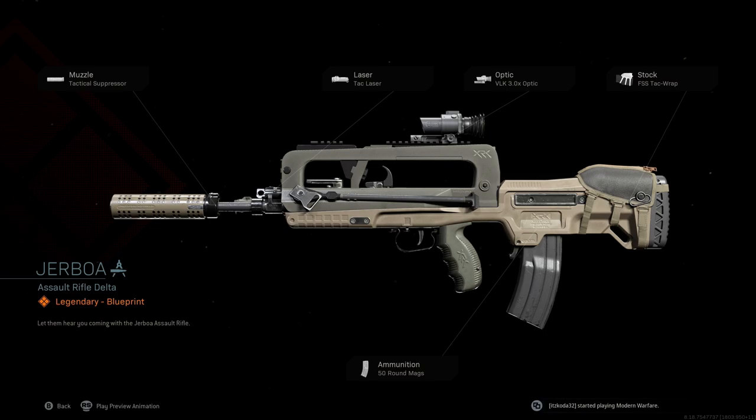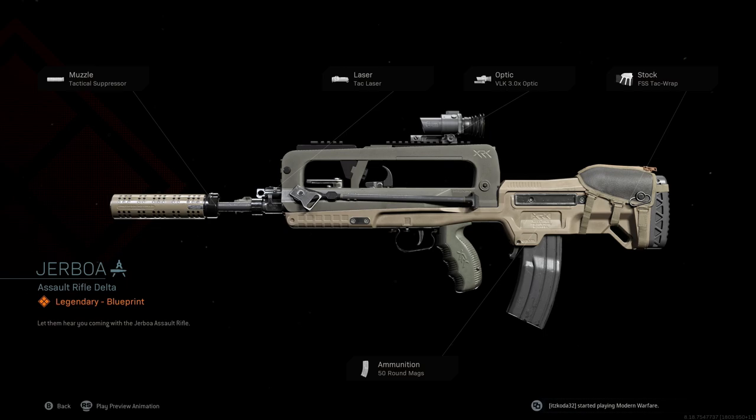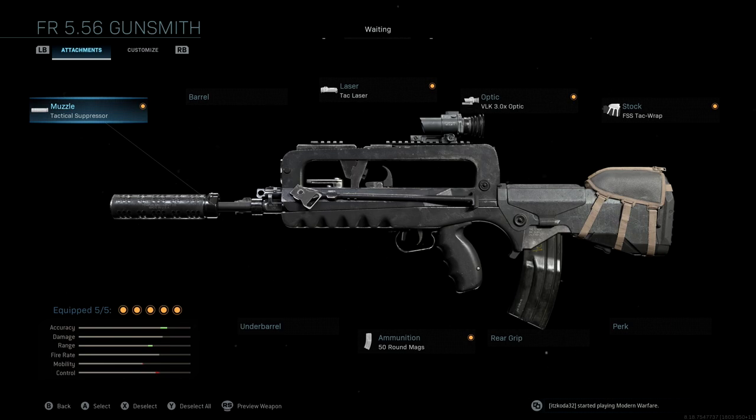This is a blueprint available with the new Season 3 Battle Pass, and it's a really interesting one. If you take a look at the stats with the original blueprint, you'll see we get a nice boost to accuracy and range, but we end up losing a little bit of mobility and control. Obviously with this weapon, it's got a silencer and a really long scope — it's meant to be a long range weapon. I wanted to keep that silencer and the same aspect of the Jerboa, but change a few attachments to make it a little better for most of you.